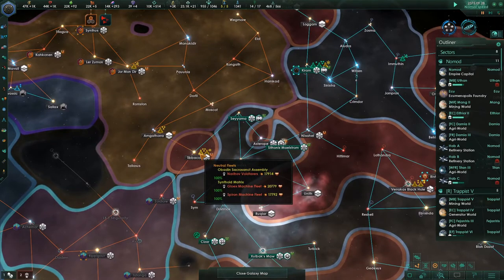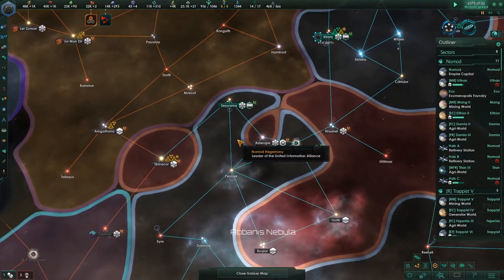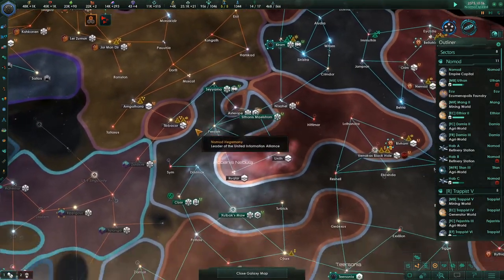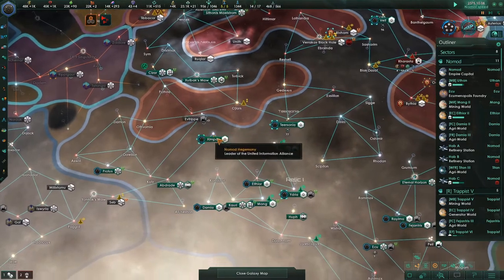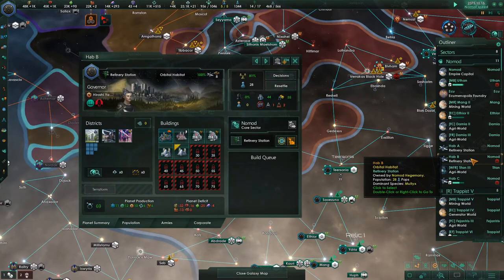We have the Synthoid Matrix and the Obiden who are about to get their butts kicked. That's good — maybe they'll take that back and then we can go in there and get that as one big contiguous piece of real estate.